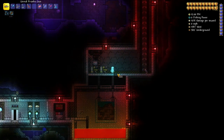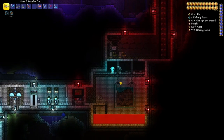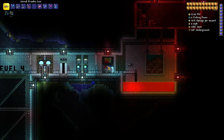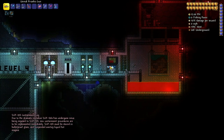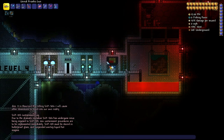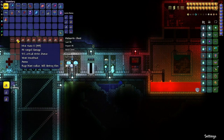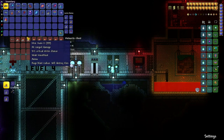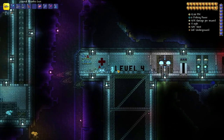We're directly over top of SCP-124. They are taking every precaution to make sure it doesn't touch anything — they're even using a magic dirt rod to move it. Let's read the next log: SCP-124-1 — due to the dramatic mutation SCP-506 has undergone since being exposed to SCP-124, new containment procedures are to be implemented immediately. SCP-124 must be stored in bulletproof glass and suspended over top liquid hot magic.